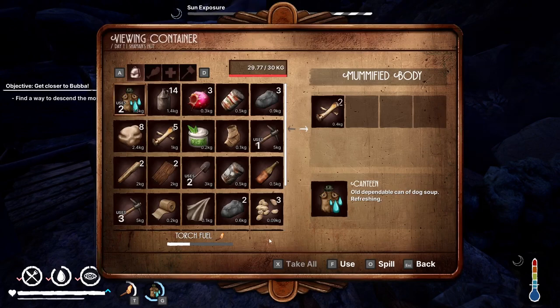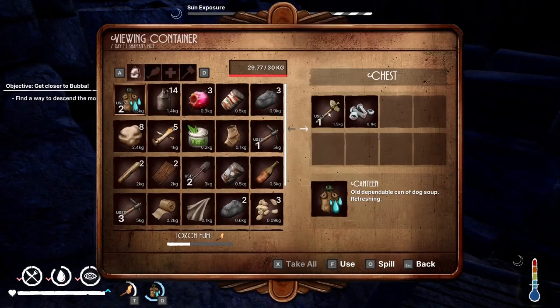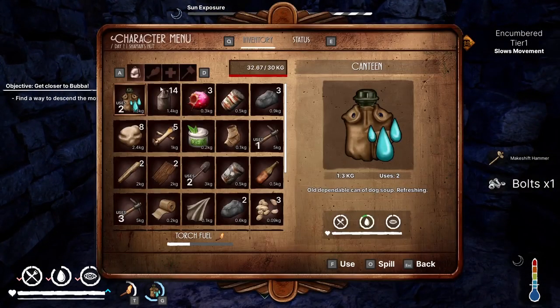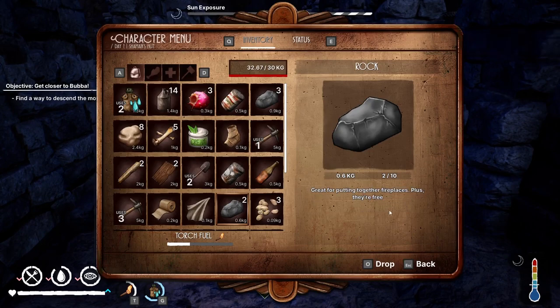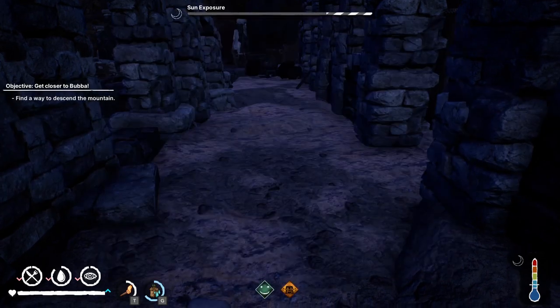There's a mummified body. We could take the bones, but that didn't come with us. There's some good stuff there, so we're going to have to do some more juggling. Maybe I'll just drop some rocks — can't drop the rock. Okay, so we need to find a way down the mountain.